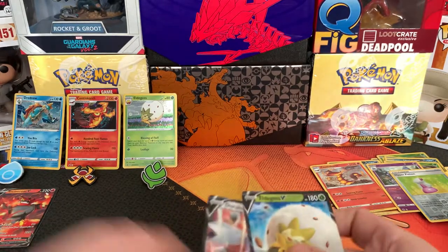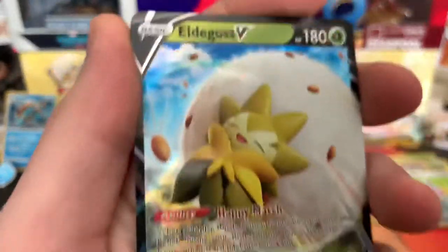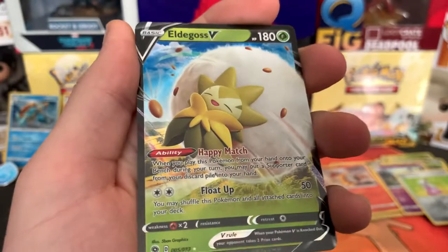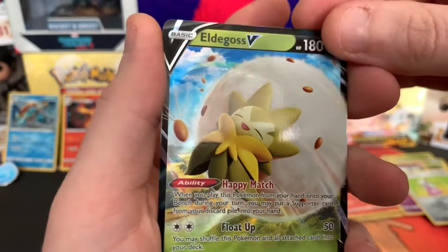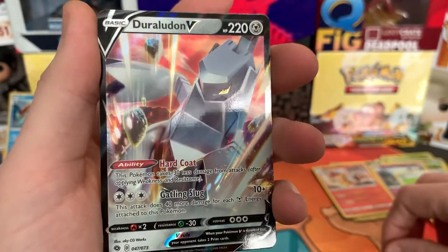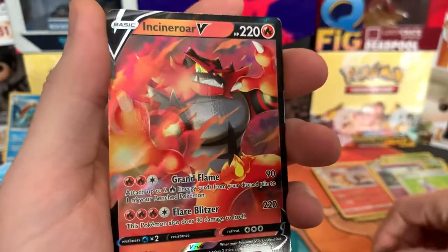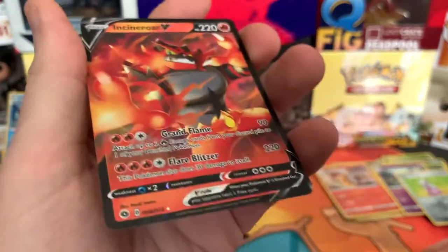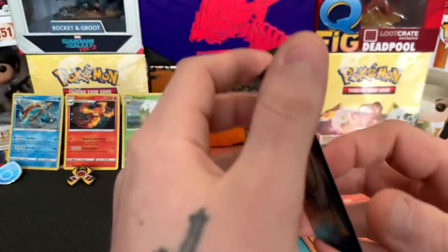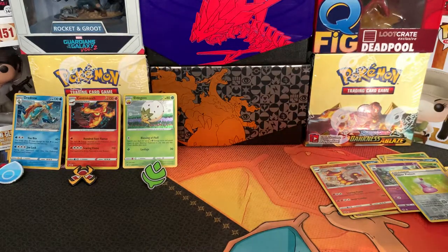Let's go over what we've got. So we've got Eldegoss — nice card. The Rulodon. An Incineroar. Not bad.